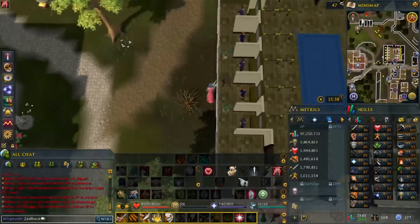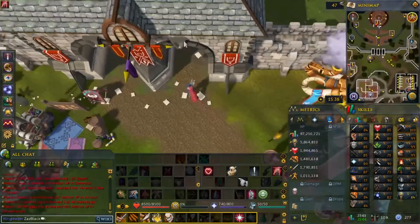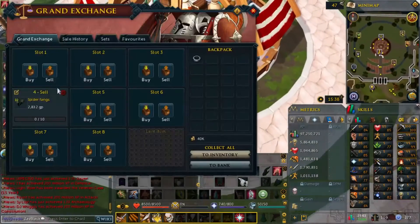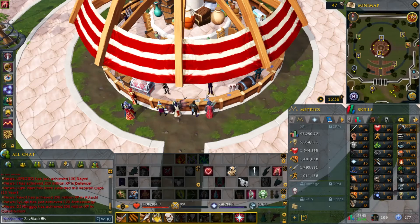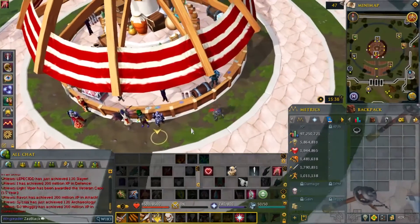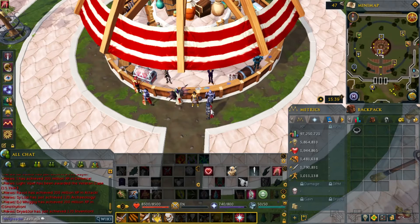I'm just trying to check whether it's two slots or three slots at the GE for free-to-play. There are certain things you can do for free-to-play. I believe it's three slots right here. Since I'm a member, I can't easily verify — I only have members accounts, ironman, and hardcore ironman, so I don't have a fourth free-to-play account.